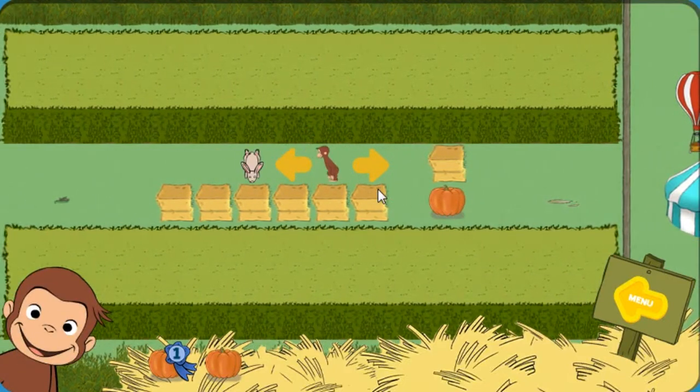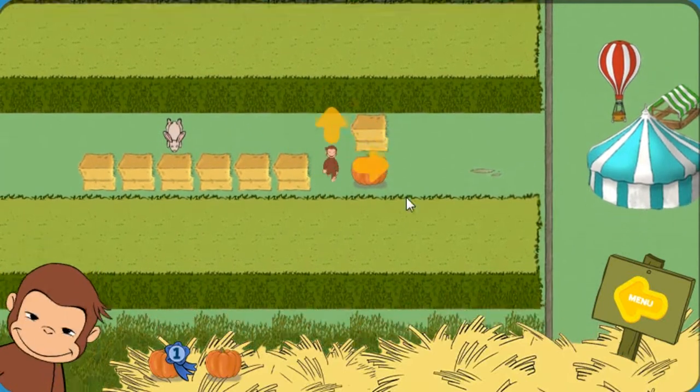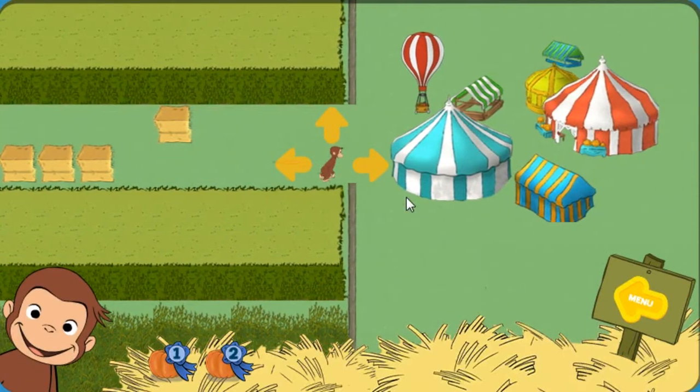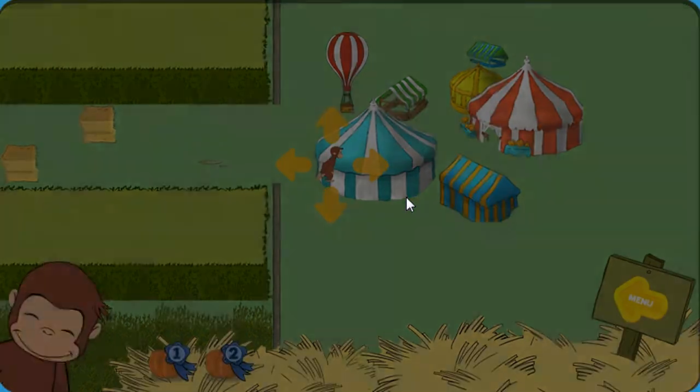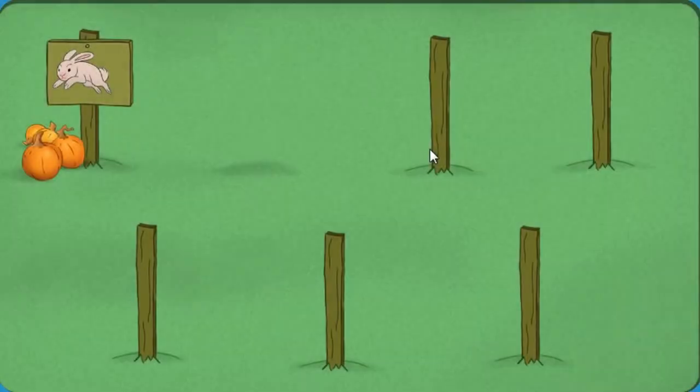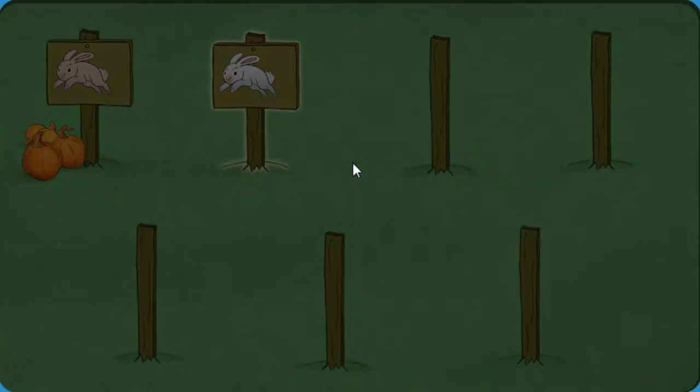You found the bunny. Now catch him. Hooray! You found all the pumpkins. Now help George. Nice work! Woo-hoo-hoo! Click on a sign to play in a pumpkin patch. Yee-hoo!